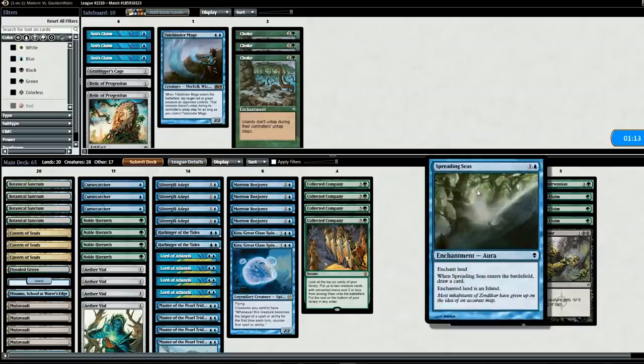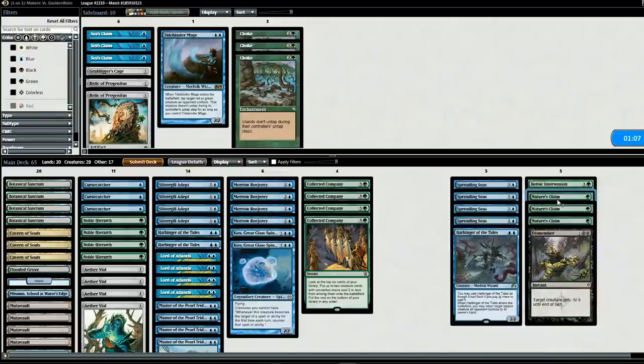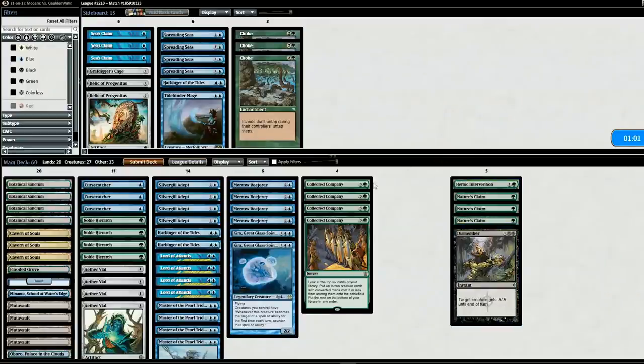Going into game two, we're getting rid of Spreading Seas because he's mono-colored and one Harbinger, putting in three Nature's Claims for Blood Moon or in case he has Ensnaring Bridge. We also add some other sideboard pieces.